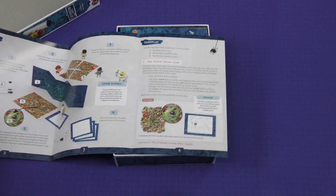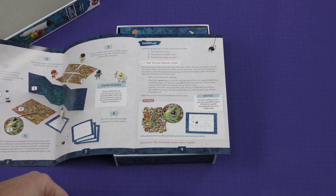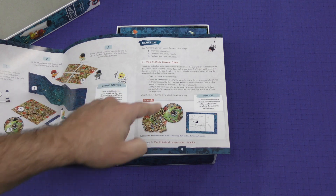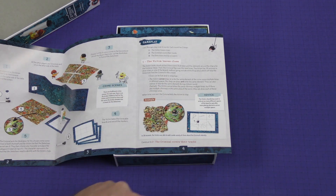It plays over four rounds, and each round has three steps: the victim leaves clues, the criminal covers their tracks, and the detectives choose a suspect. The clues can be text and or drawings. They can't draw or write the same element of the crime scene multiple times in different spaces, but they can draw and write the same elements.